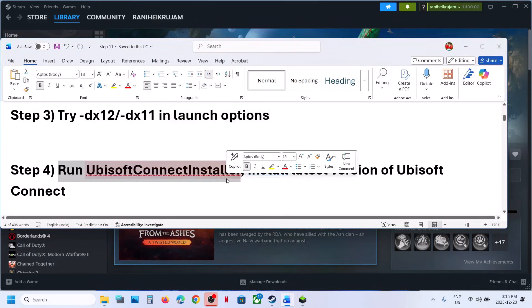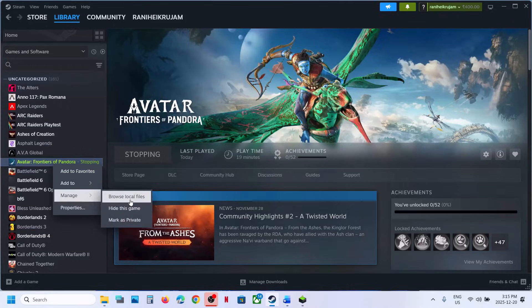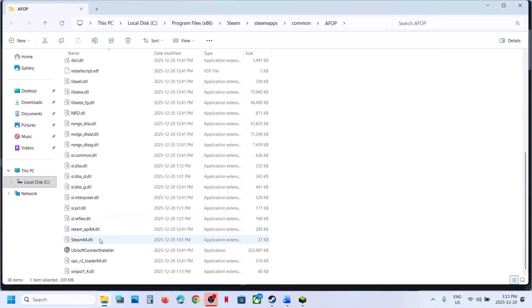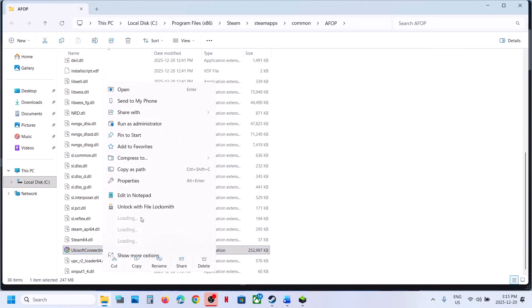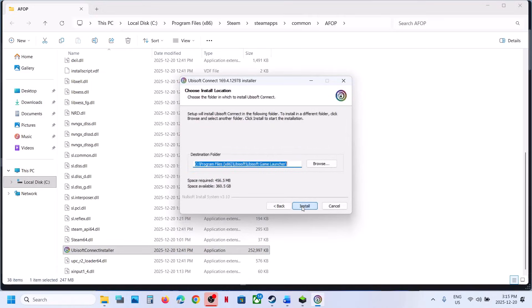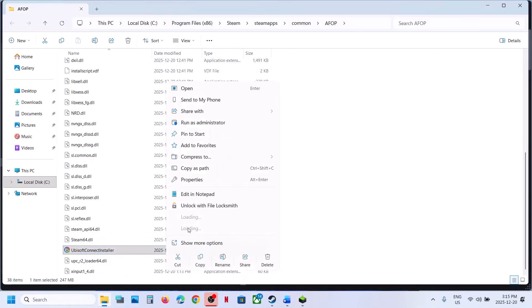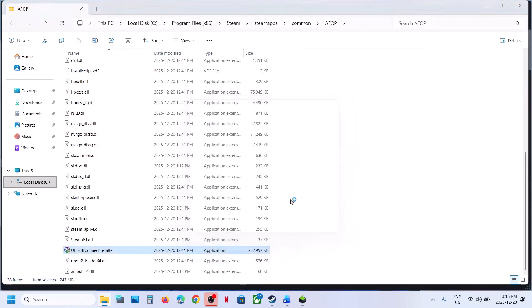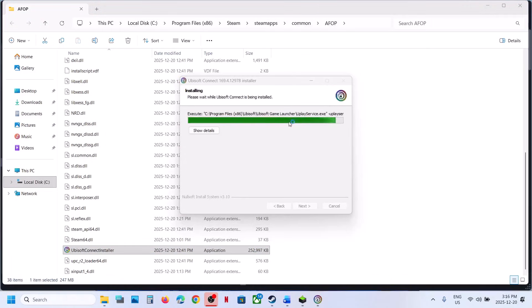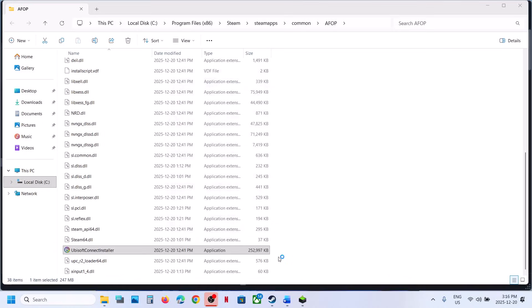The next step is to run the Ubisoft Connect installer to install the latest version of Ubisoft Connect. Right-click on the game, select Manage, then Browse Local Files, and scroll down to find the Ubisoft Connect Installer. Right-click and run it as administrator, click Yes to allow, then accept and install. Make sure Ubisoft Connect is not running first — right-click and force quit it, then run the installer again as administrator. Once installed, launch Ubisoft Connect and check.